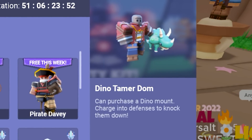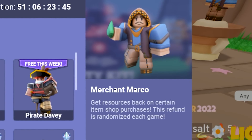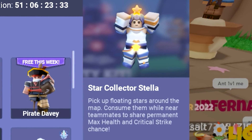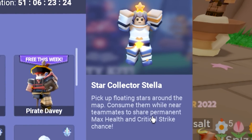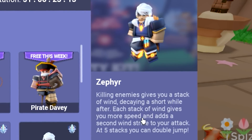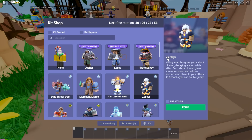Dino Tamer Dom can purchase a dino mount and charge into defenses to knock them down — that's pretty cool. Merchant Marco gets resources back on certain item shop purchases; this refund is randomized each game. Star Collector Stella picks up floating stars around the map and consumes them while near teammates to share permanent max health and critical strike chance. Wait, permanent max health? How does that make sense? How do you die? And last but not least, the best kit — the level 50 kit — is the Zephyr. Killing enemies gives you a stack of wind, decaying a short while after. Each stack gives you more speed and adds a second wind strike to your attack. At five stacks, you can double jump. This is crazy.